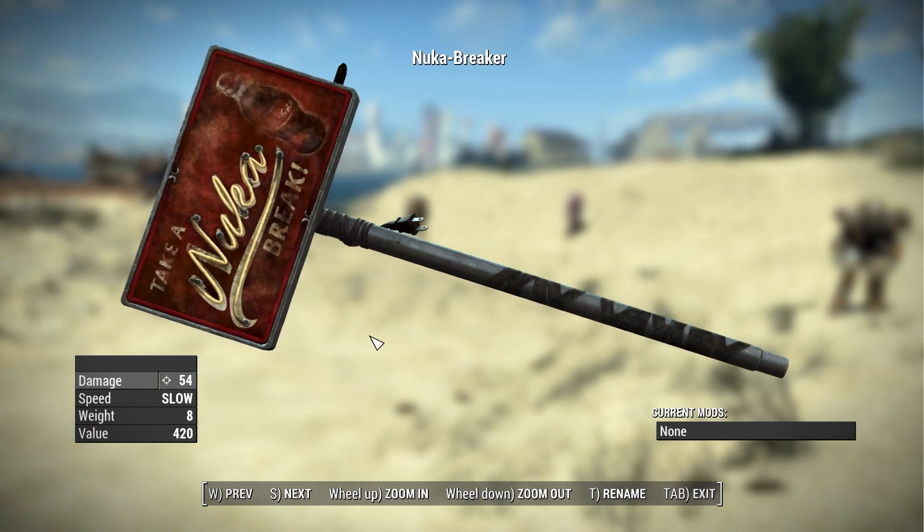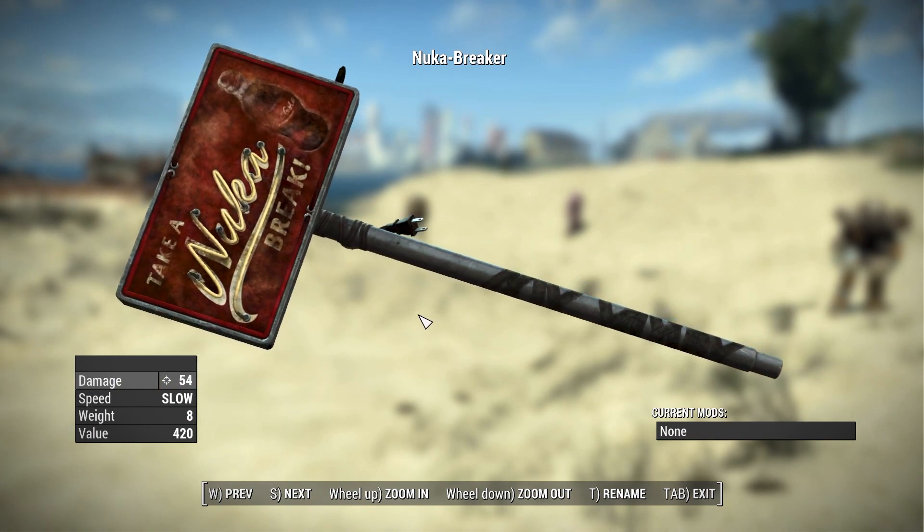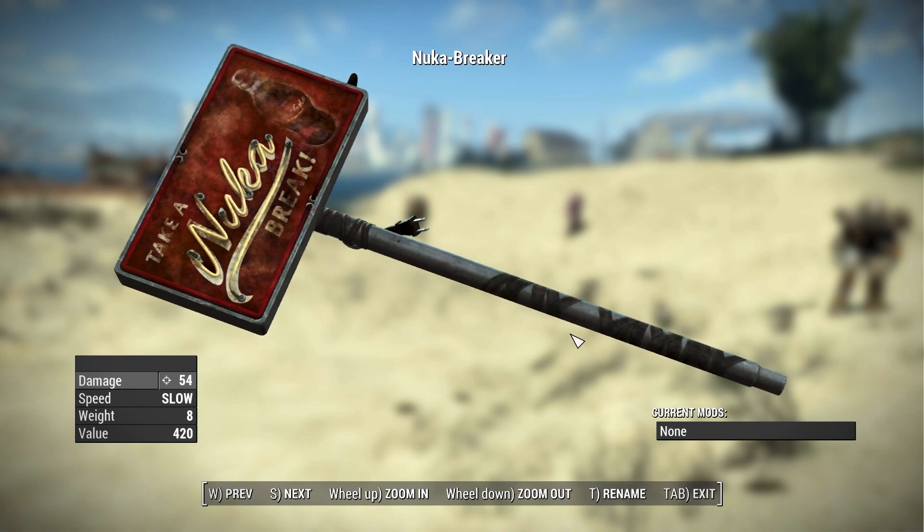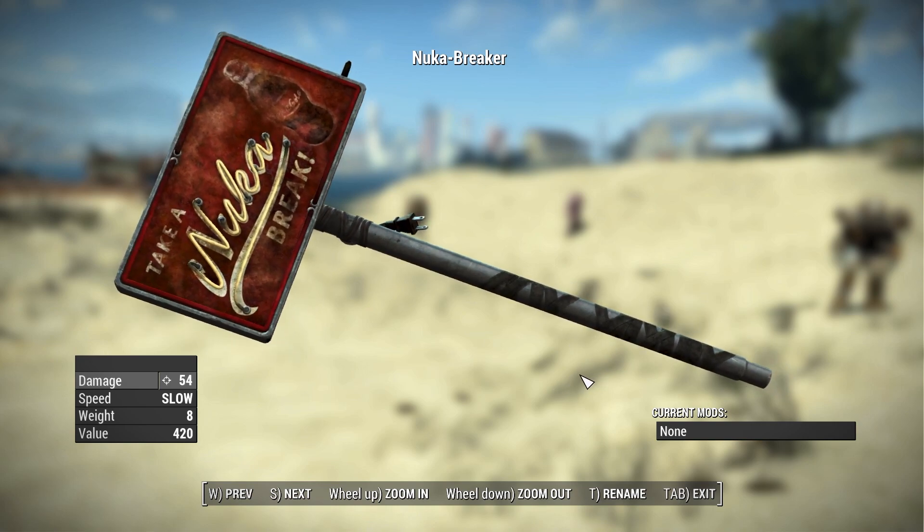Then we have the second unique in this pack — the Nuka Breaker, which many of you will recognize from Fallout New Vegas's Gunrunners DLC. This thing has a base damage of 54, a swing speed of slow, and a value of 420 caps. No modifications at the weapons workbench — because really, what could you even add to this thing? It's absolutely insane that it's being used as a weapon in the first place, but you can, and that's all that matters.